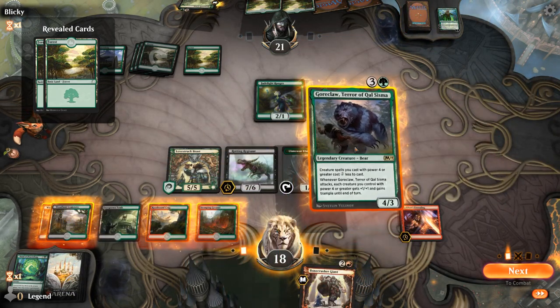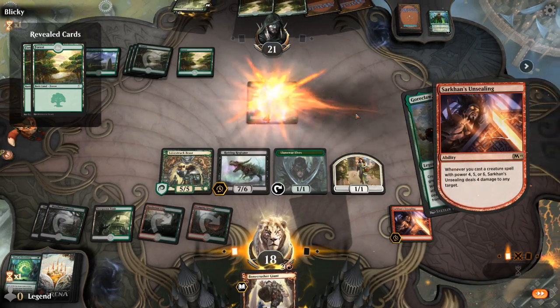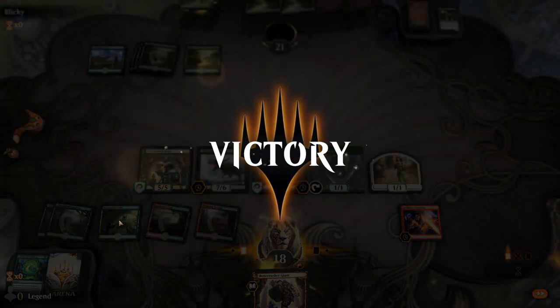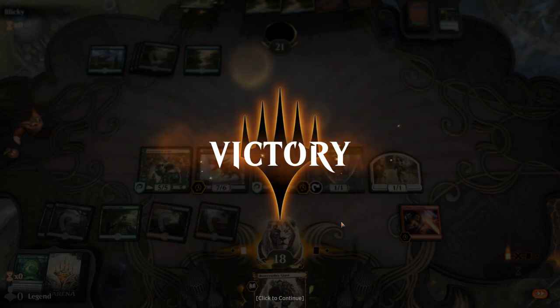With empty hand we draw Goreclaw and note the auto-tapper issue: when Goreclaw resolves, the game doesn't account for mana discounts, so you must manually check how mana is tapped to confirm you can still cast big creatures for one mana. Opponent was in trouble facing a full board with Unsealing in play. Lesson learned about Goreclaw's interaction with the game's auto-tapper.